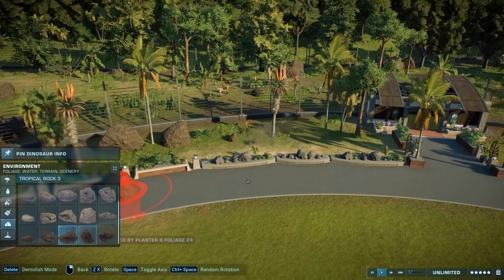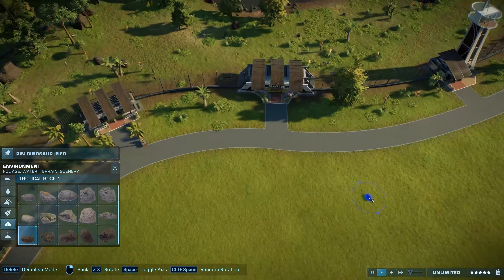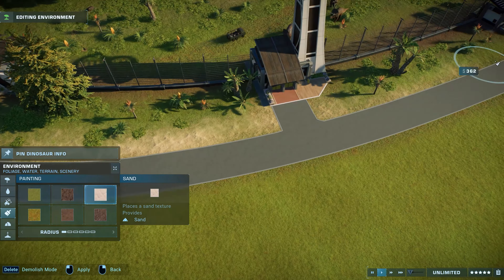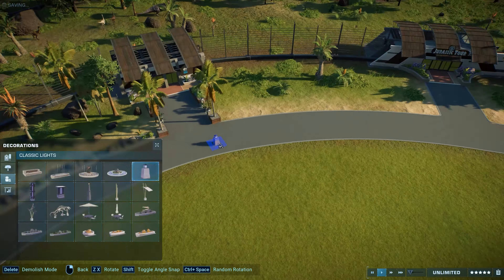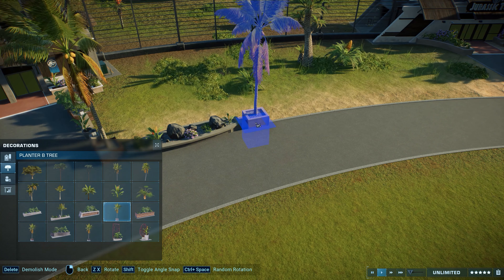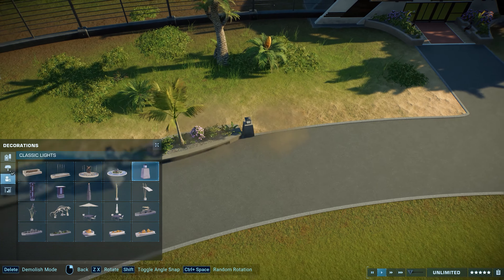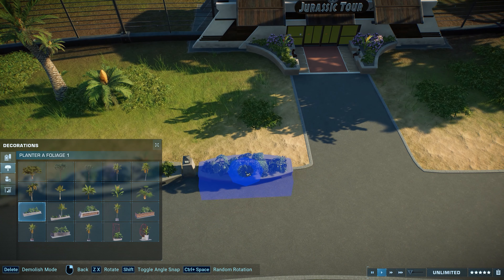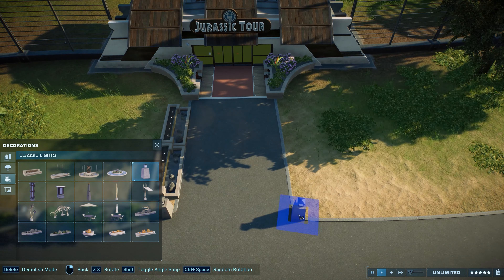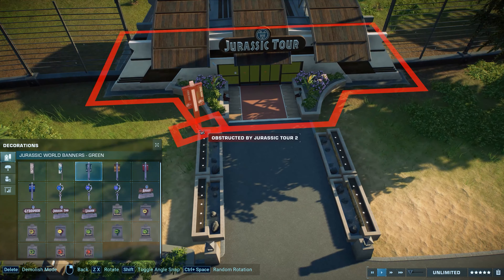After being done with the enclosure, I went on to add some decorations around it. As always at the end of the speed build portion of the videos, I wanted to add the new decorations and new planters, but I still wanted to mix them with the old ones. Because we used the old ones so much in the older part of the park, I don't want to divide the two parts. That's why I now try to blend them together, and I actually think it looks pretty cool.